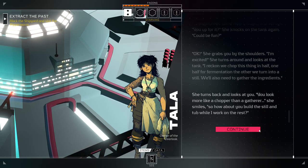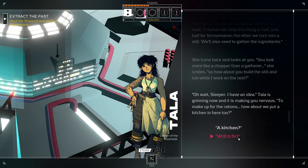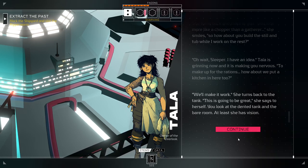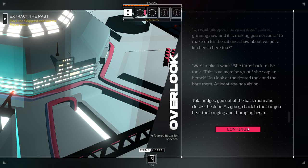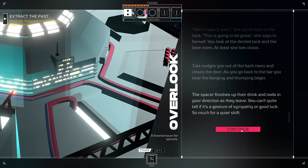'To make up for the rations, how about we put a kitchen in here, too?' 'Will that fit? Are we going to have room for that?' 'We'll make it work.' She turns back to the tank. 'This is going to be great,' she says to herself. You look at the dented tank and the bare room. You know, at least she has vision. Tala nudges you out of the back room and closes the door. As you go back to the bar, you hear the banging and thumping begin. The spacer finishes up their drink and nods in your direction as they leave. You can't quite tell if it's a gesture of sympathy or good luck. So much for a quiet shift.